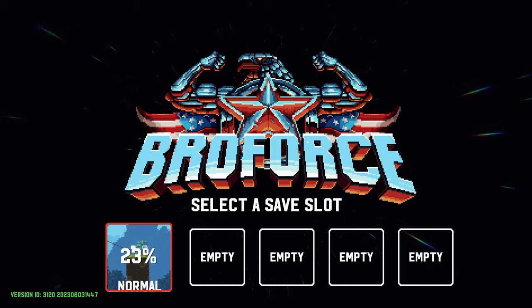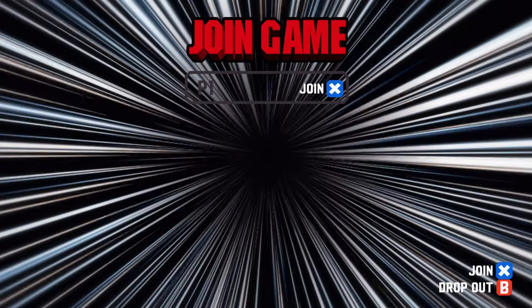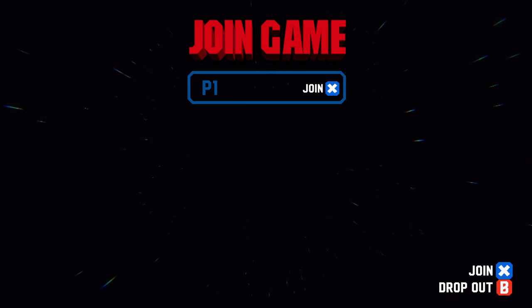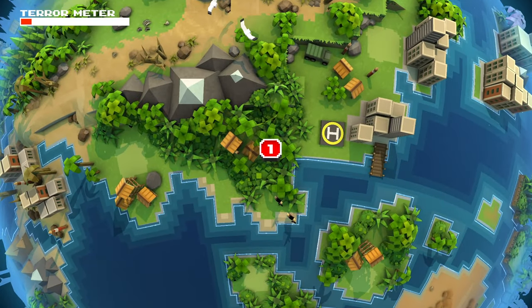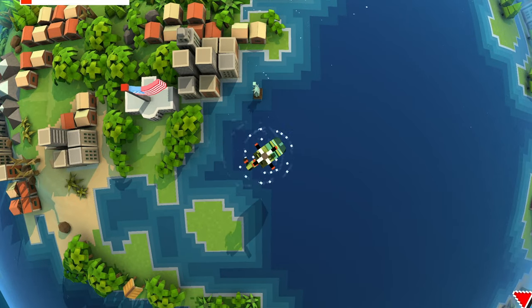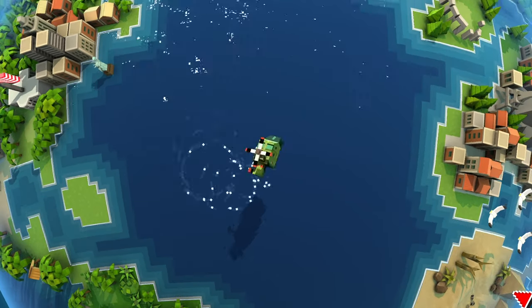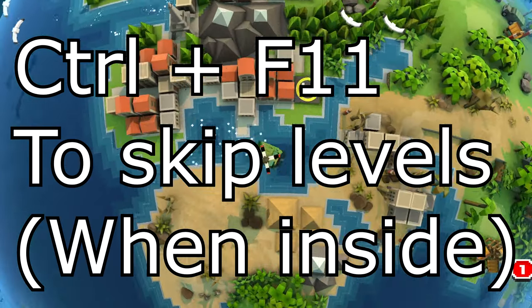So we're going to start a new campaign on Iron Bro — just overwrite any save you have — on hard mode. Every time you go to a level, all we're going to do is CTRL+F11, which skips the entire level. The only one you don't want to skip is around level 15, where you go to the White House and walk up to the president to end the game, which gets you basically about 500 gamerscore.